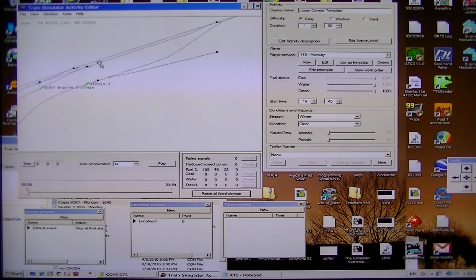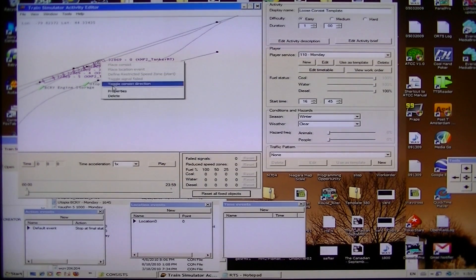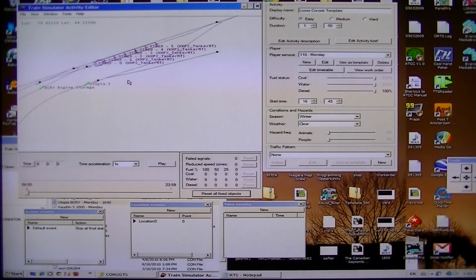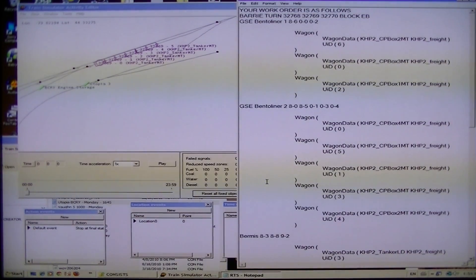Thank God for YouTube. So this is what I'm calling the siding — it's not a named siding, but it's a siding nonetheless. Once again, two errors because I never fixed them. Type in Utopia BCRY — there it is. Doesn't matter about toggle consist direction because it's all going there anyway. So that's fine. Now make sure you do file and save. You're in the loose consist template. What you actually do is when you create activities, you go ahead and basically move that over. There's still those Barry jobs or Barry industries that have to be done. I'm not going to show them in this video and I'm not going to make a part three. I think you get the gist now. It's very easy and we're just running out of time.